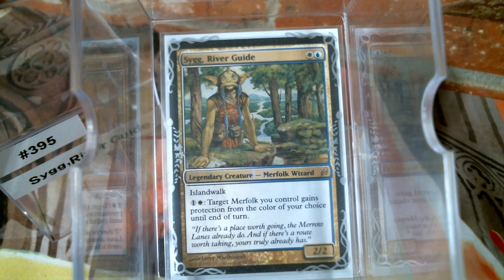The problem with Sygg, River Guide is a lot of people just build him as straight merfolk, and while that's kind of the only way to do it, I took mine in a little different direction. Sygg in lore — when Sygg is not a planeswalker, Sygg only knows what's happening on Lorwyn — so I kept it Lorwyn block. When I say Lorwyn block, it's actually Lorwyn-Shadowmoor block; they tied it together, a yin-yang type world. Lorwyn, Morningtide, Shadowmoor, Eventide — those are the only four sets I used in the deck.